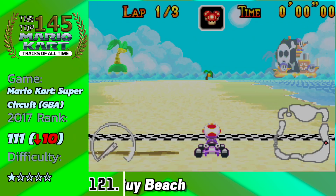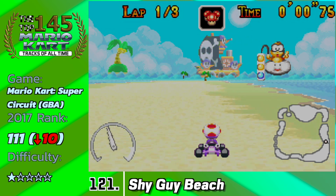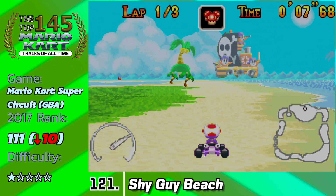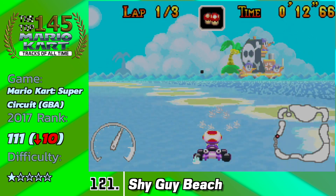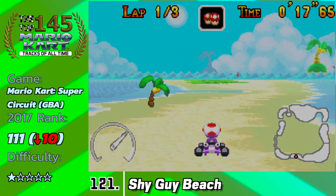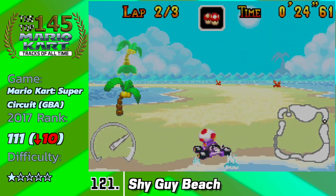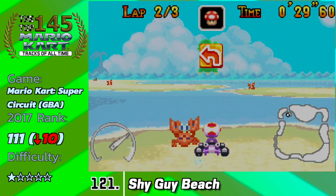Coming in at 121, we have Shy Guy Beach from Mario Kart Super Circuit, dropping 10 spots from its previous ranking of 111 in 2017. It's a pretty easy track — despite having too many enemies like the crabs and Shy Guys pelting you with cannons that will destroy you if hit, it has a lot of room for comeback potential. That's why, as opposed to other short beach tracks I love, this one just doesn't hit it for me — the scenery isn't there and there are too many item boxes, which allow last place to catch up to first and therefore make it less fun or interesting.